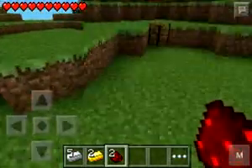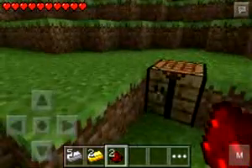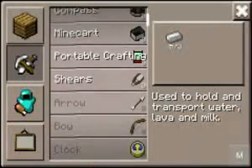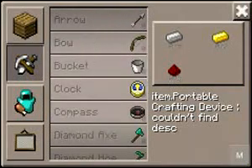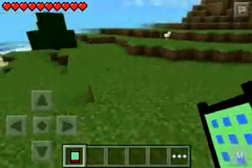So you need to go to the crafting table right now. Go to the weapons section and you will see the portable crafting table. Craft it and you will have the portable crafting table mod.